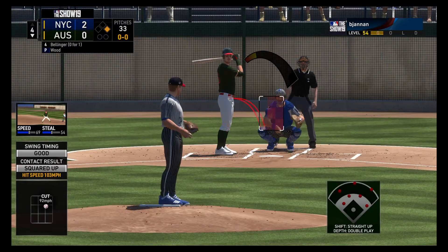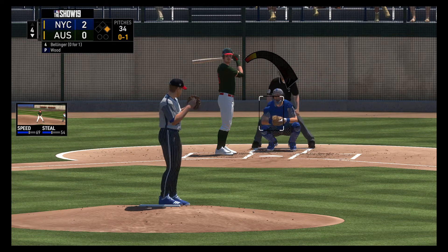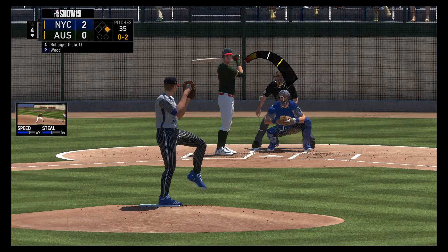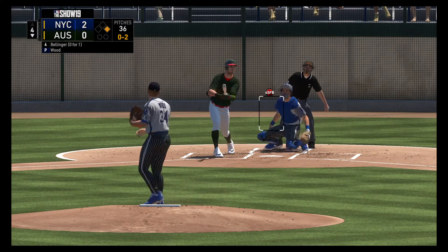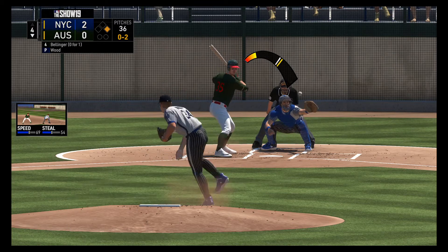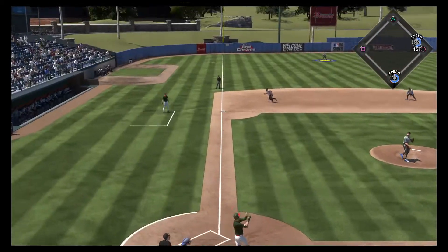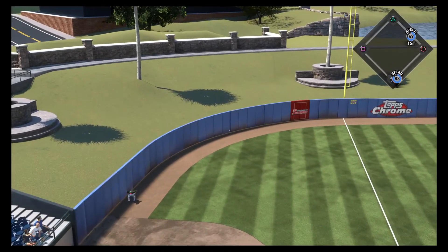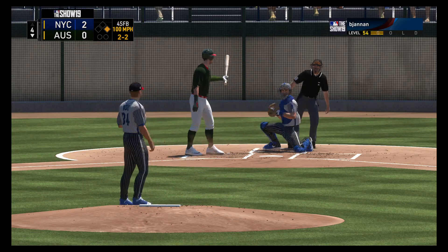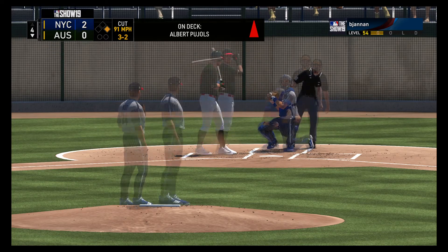Stepping in, Cody Bellinger flied out in his first at-bat, so make him 0 for 1. Now a swing and a miss as they start him out on a pitch well inside for strike one. A swinging strike and now it's 0 and 2. Schmidt aboard at first with nobody out. A ball and two strikes now. That curveball stayed up in the zone — you'll see that often early in the game where a pitcher's trying to find that release point, particularly with his off-speed pitches. He lays off a pitch outside as they draw even at 2 and 2.